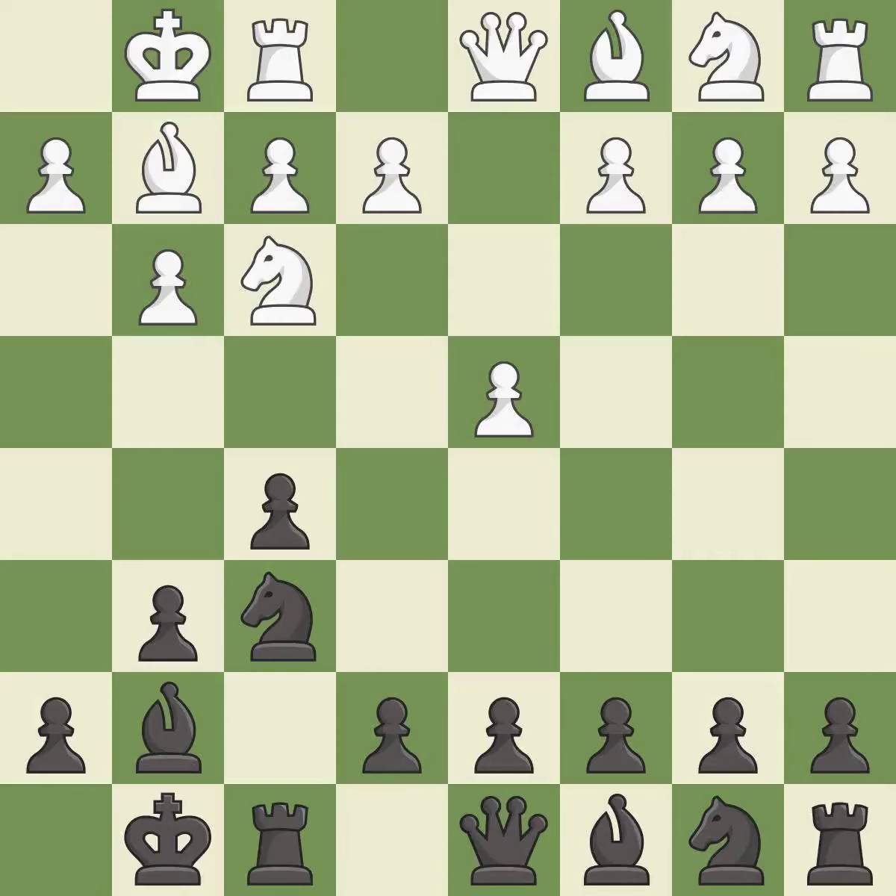Castling again gets the king to a safer square, out of the center of the board, while also developing a rook. Castling to the same side of the board as the opponent avoids some of the attacking associated with opposite side castling.